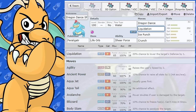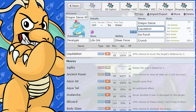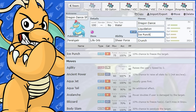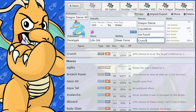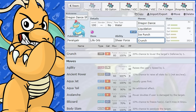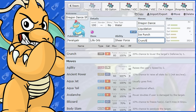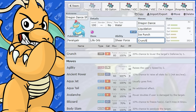Liquidation is its strongest physical Water-type move at 85 base power, and you get the Sheer Force boost because of Liquidation's added effect. Same with Ice Punch being the most powerful Ice move — great coverage for Grass-types and Dragon-types. We've also got Crunch, which is more of an optional move. It doesn't really give you tons of coverage; it's there because it's a high base power physical move that gets a boost from Sheer Force. There are some other options to consider too.